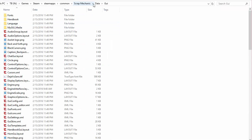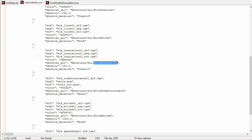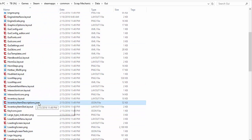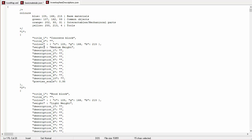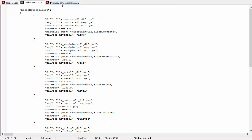Go to data, GUI, and then find inventory item descriptions — that's going to be a dot JSON file as well. Open that up in a text editor, whatever one you prefer. You can see at the very top it's got the names: concrete has an ID of one. Wood is light, so that should be right.